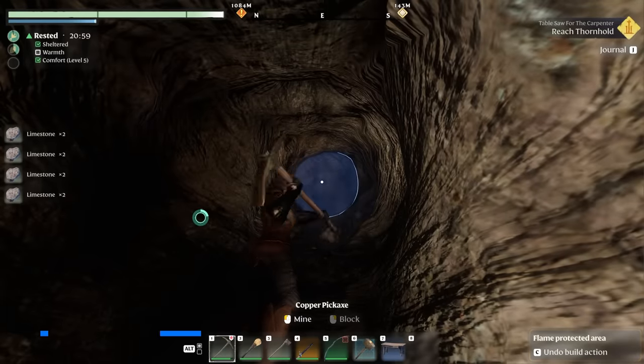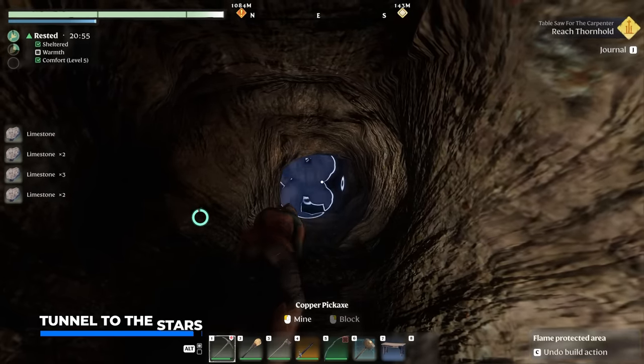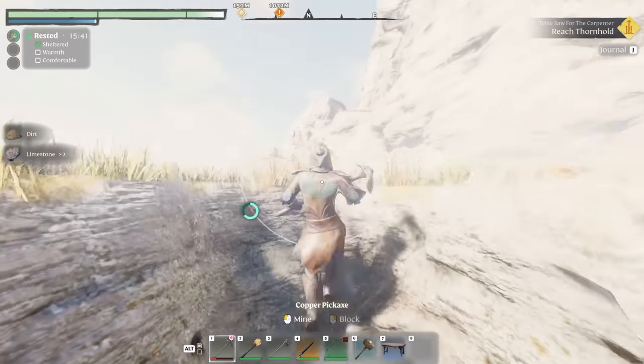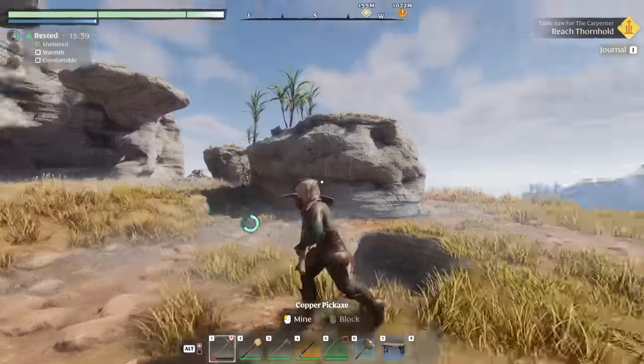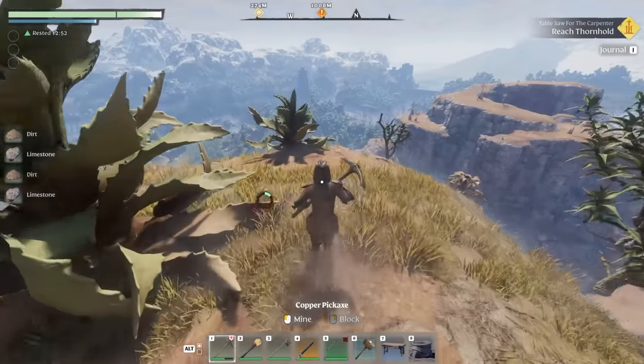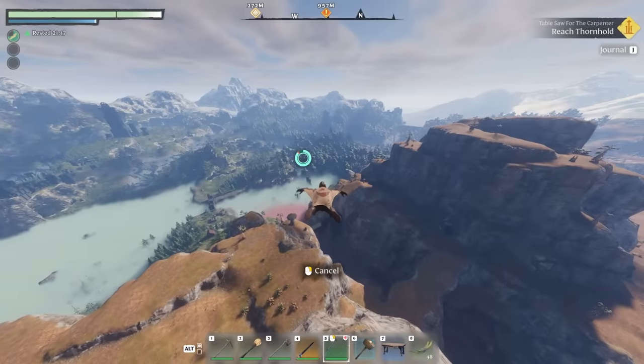What about digging a tunnel all the way to the top of the world — to the pillars of creation? This allows you to easily access pretty much everything the world of Enshrouded has in store. Easily cover hundreds of meters of distance with your glider to not only spot but also map important points of interest as quickly as possible.